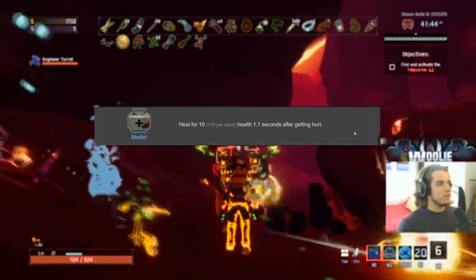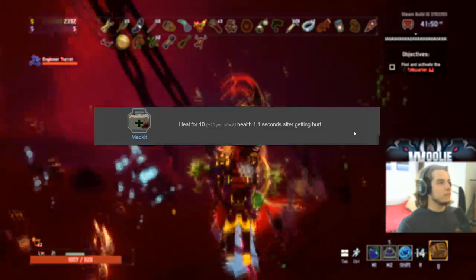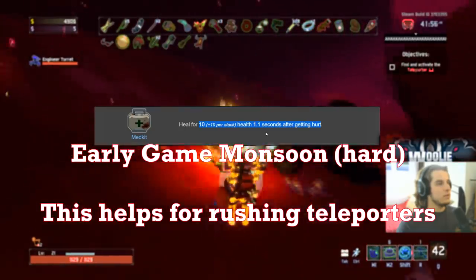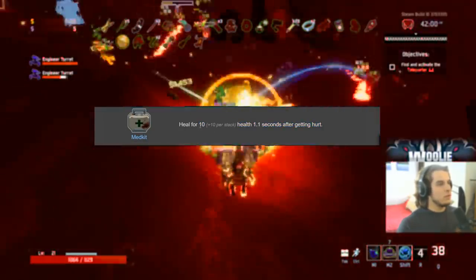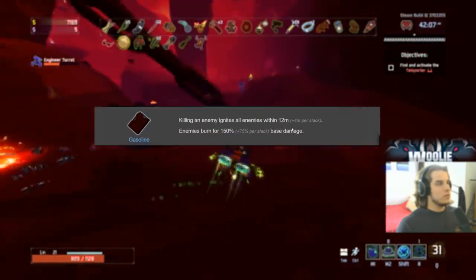Med-Kit is F tier on everybody at all times, except on Monsoon difficulty only in the early game. Early-game Monsoon I'd give it a C, because that regen is actually quite good when you're trying to rush teleporters and getting swarmed by enemies. Other than that, this thing is pretty bad. F for sure — just turn it into the 3D printer.